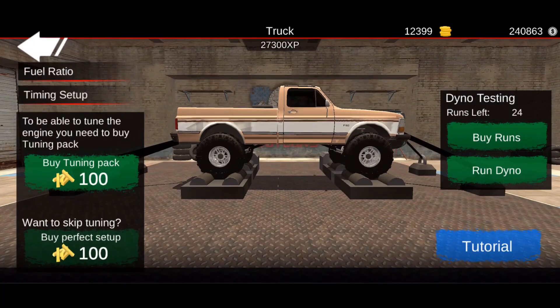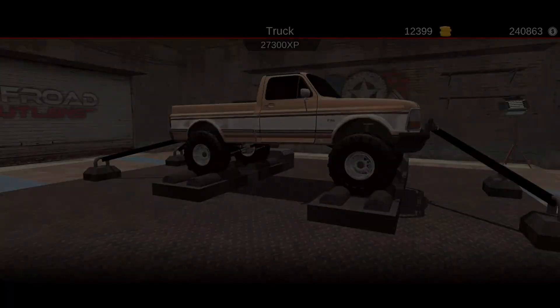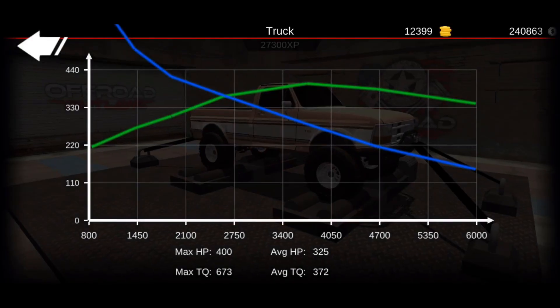Alright, now we go straight to the dyno. I'm going to go ahead and show you how much horsepower this thing makes. Let me know in the comments how much horsepower you think this truck is going to make. It makes 400 horsepower and 673 foot pounds of torque, and that is because we diesel swapped it.